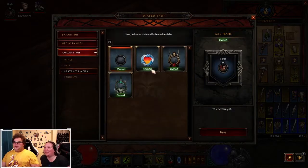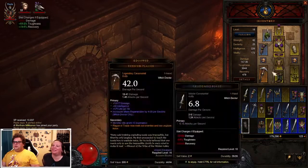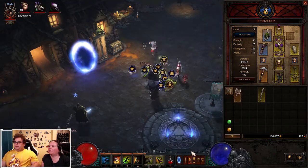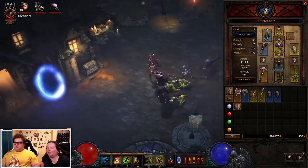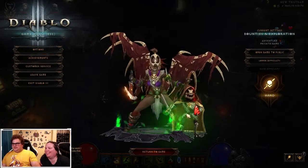Portrait frames. Alright, I'm gonna have to fancy myself up after. Reduce the number of items needed for set bonuses — oh, that's actually really good to have. I'm gonna put that in my stash. Oh, it shows your character too? That's awesome. He is so cool!